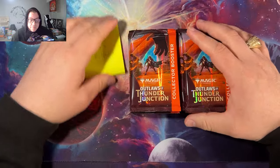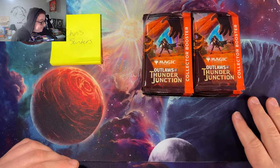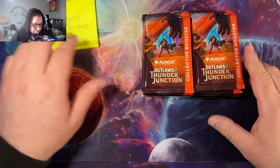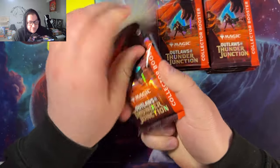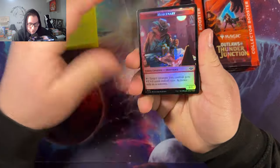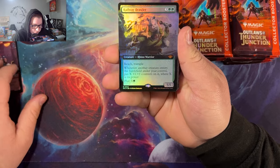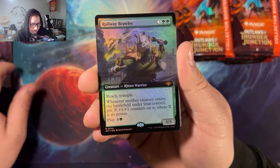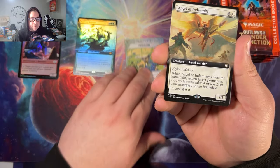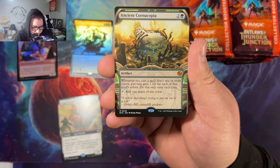This set has been super fun to open so far. I have three more videos after this one so stay tuned — we've got a lot of collector boxes. This one is for my patron Chris Sanders. We have yet to see Oko Thief of Crowns or pull a Mana Drain. We're getting a vibe for pull rates here. Right off the bat — Railway Brawler, borderless foil mythic! And we got Void Slime, which seems to be a pretty common hit.